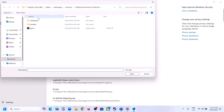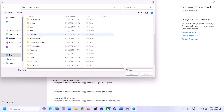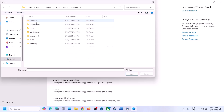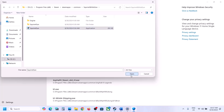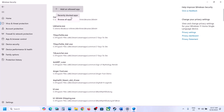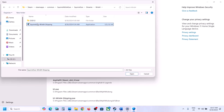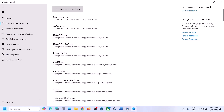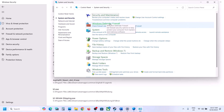Click on Add an Allowed App, then Browse All Apps. Go to the game installation folder — for example, if installed in C drive, open C:\Program Files (x86)\Steam\SteamApps\Common, then open the game folder and select the game exe file. Click Open. Again, click Add an Allowed App, Browse All Apps, and this time open the Binaries\Win64 folder and select that exe file, then click Open. Once the game is added, type 'Control Panel' in the Windows search box.